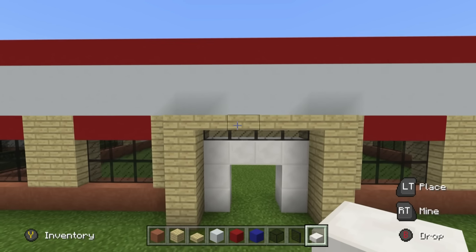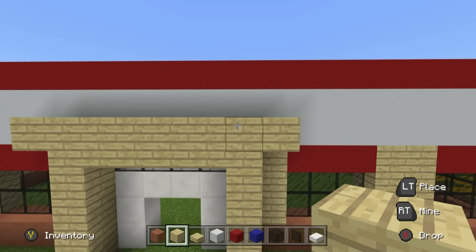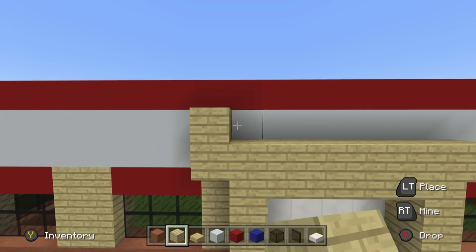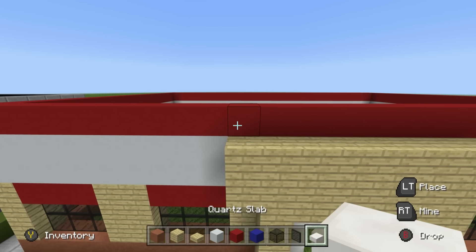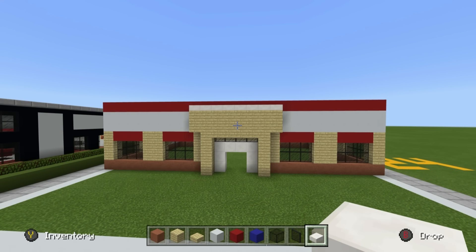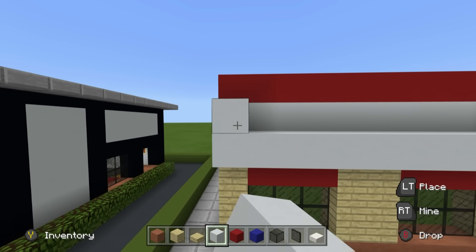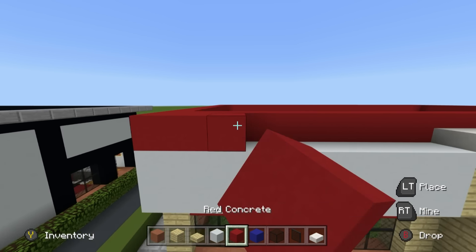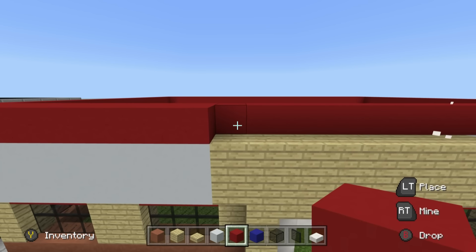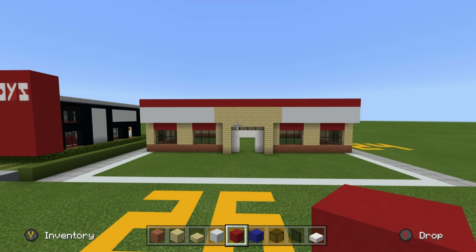Above the entrance, add a row of birch wood planks directly above, extending left and right a row each. Add another row of birch wood planks on top of that, then place a row of quartz slabs on top. Now extend the white concrete and the red concrete one row forwards - so the two rows of white concrete at the top and the single row of red each extend one row forwards. The quartz slabs were placed a bit preemptively, but we retain the shape.